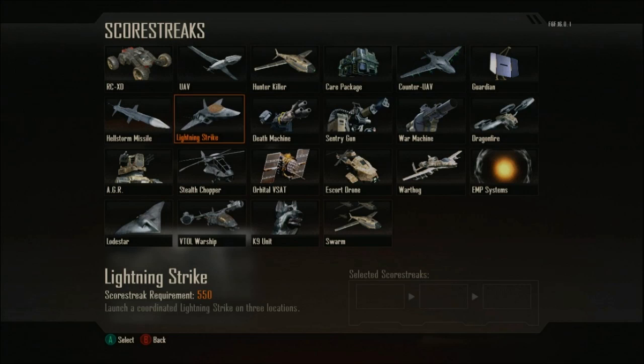Then you have the Care Package and the Counter UAV — those are all very self-explanatory. And then you have the Guardian. If you watched the official Black Ops 2 multiplayer trailer reveal, you saw it — it extends like a trifold and then sends microwave waves which actually heat the enemy to death. It kind of works as a trophy system, but instead of blocking stuns and grenades, it's firing back at you.